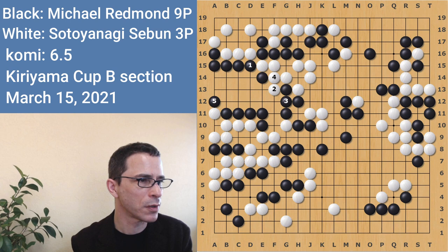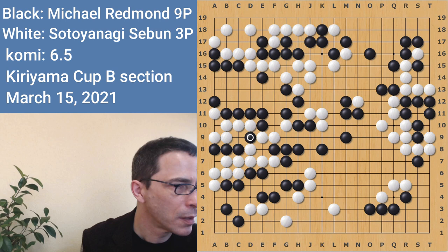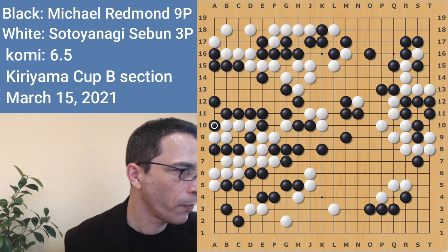In the game I played this first, giving white the opportunity to connect here — that was not good because this black territory is starting to disappear. White is gaining in the local fight in the upper left. Black throws in here. Locally this is a problem for white: if white captures the stone, black can play here and this is just dead — a dead shape. So white has to expand the shape, and black can capture here. This is a ko for the whole white group there.